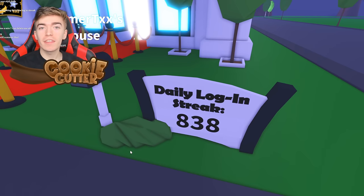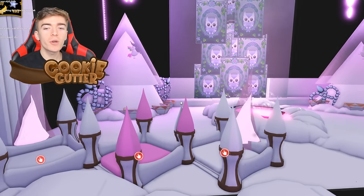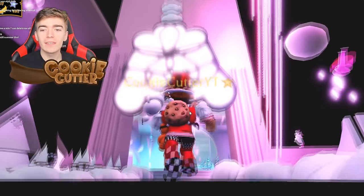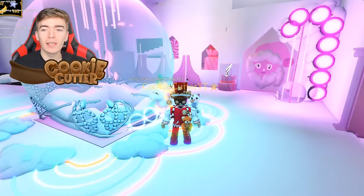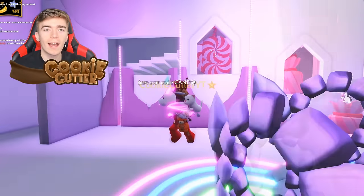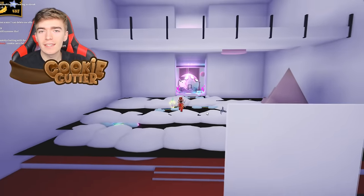They have a login streak of 838 days. This player is known for creating some of the most amazing houses in Adopt Me, and they're definitely not wrong. Look how insane this build looks — it's so color coordinated and absolutely amazing. There's even a teleportation pad and a giant glowing snow globe. The walls are glowing gingerbread and this build literally looks insane.